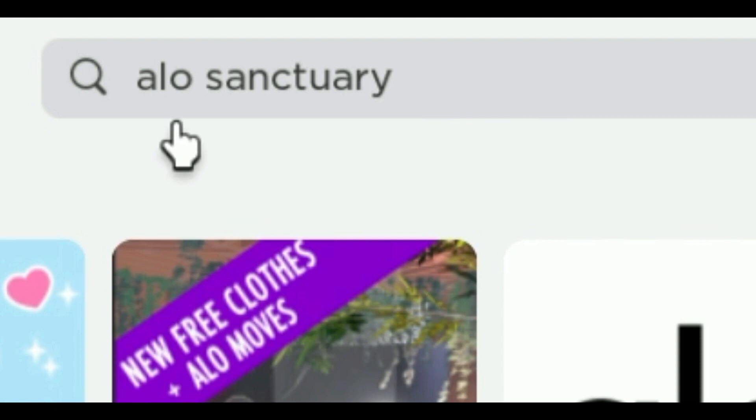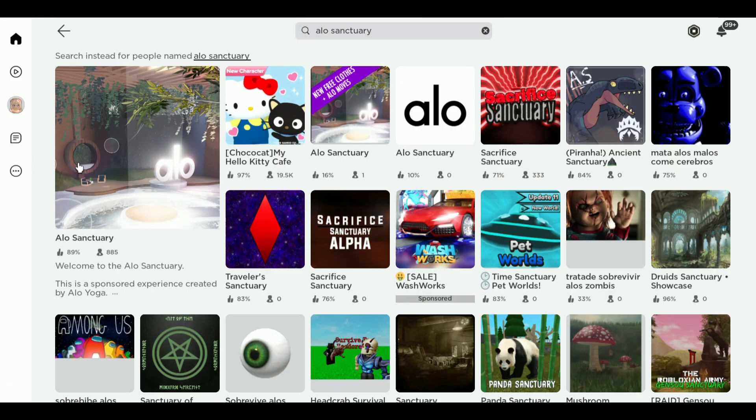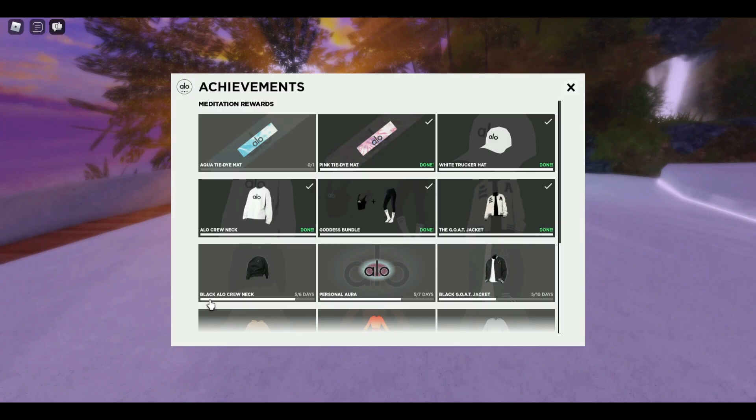In the search bar I'm gonna type in aloe sanctuary and I'm gonna click on this one right here, the first one. And in today's video I'm gonna show you how to get the black aloe crew neck shirt.